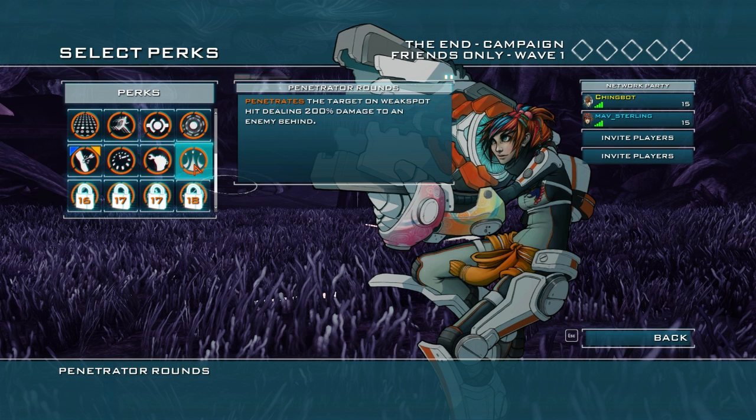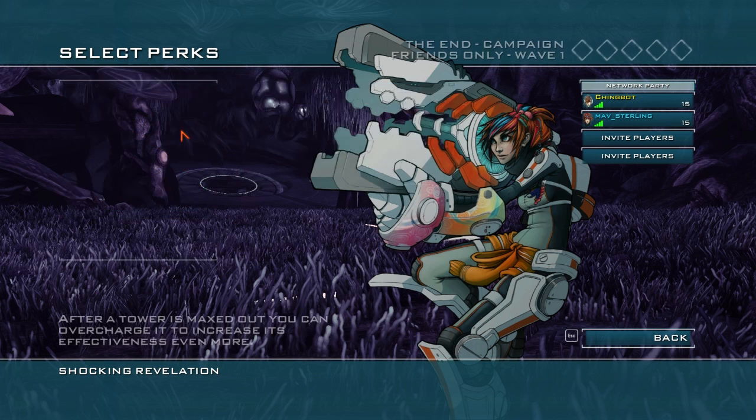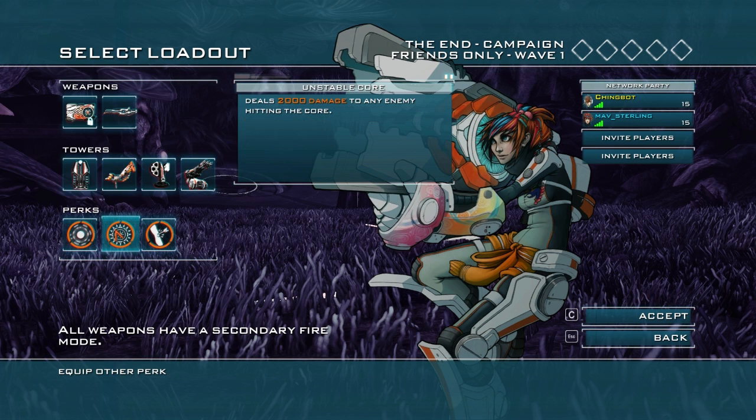The penetrator rounds might be good for you. I think I might try this. Engineer. What if I do that too? Get rid of core healing, because there's no need for that. Yeah, I got rid of it already. I'm taking the unstable core, and I'm also taking the shock revelation.